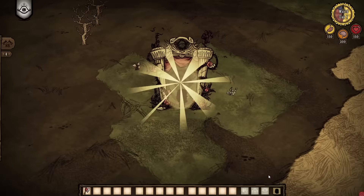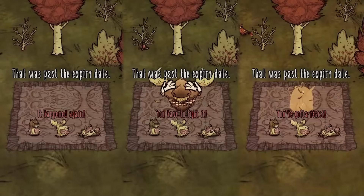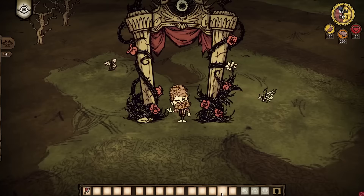Woody is a lumberjack who has 150 health, hunger, and 200 sanity. He also has a curse, giving him the ability to transform into three different monsters. But before that, the first monster Woody has to deal with is in his backpack — Lucy.